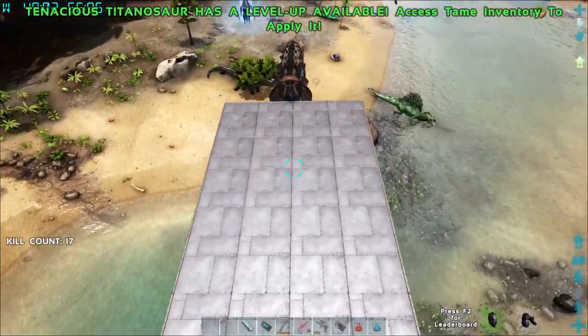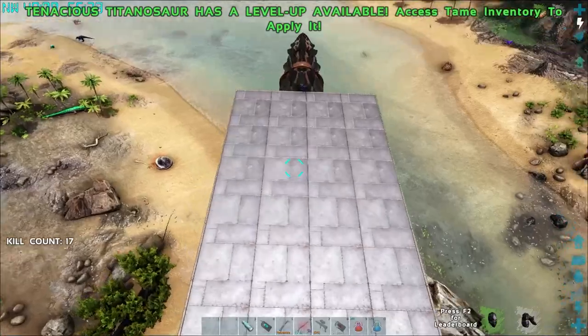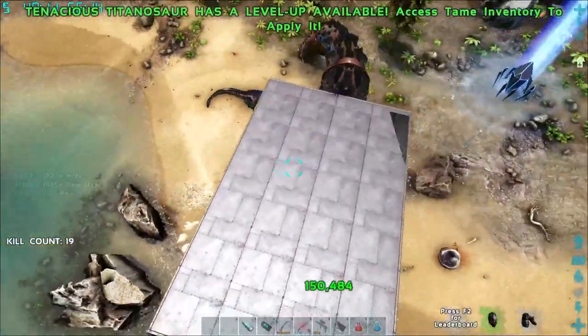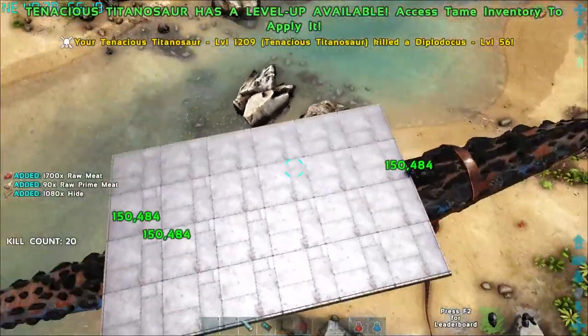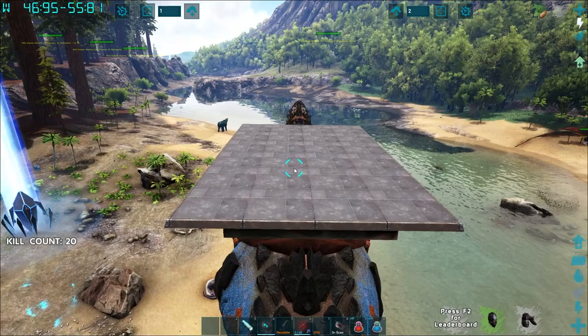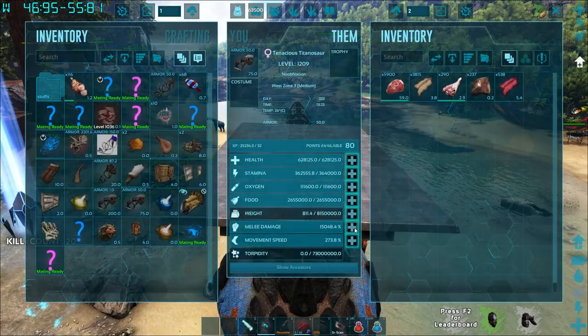Alright, like, comment, subscribe — thank you so much for the support. So glad that we tried out the titanosaur, he's kind of epic. I'm going to get him maxed out and see how much damage he's doing. He definitely needs a little more health to really withstand things, but this is pretty incredible — 150,000 on basically a vanilla guy. Kind of awesome. See you guys in the next one, thank you so much, later!